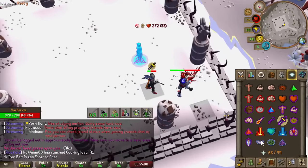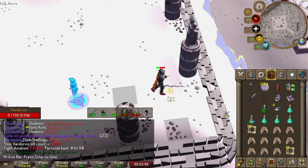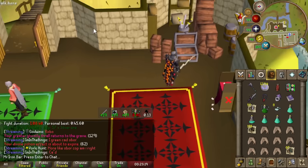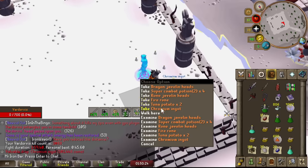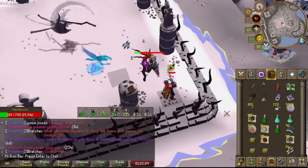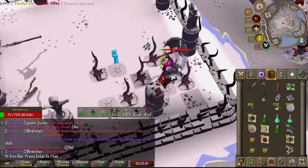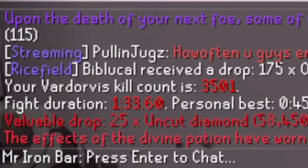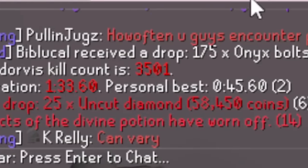3,000 KC on drop rate and we did not get it. Not complaining until probably another 1,000 kills. Got another Chromium Ingot. Zaros's Godsword first hit into Blood Fairy proc. 3,500 KC, boys — kind of a cool milestone.